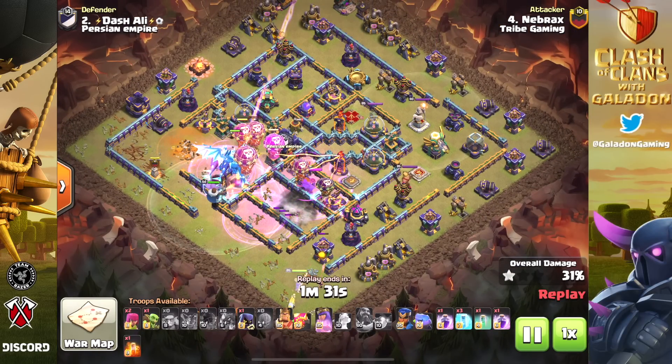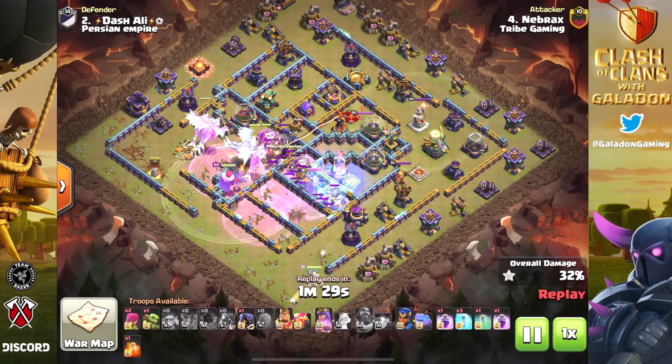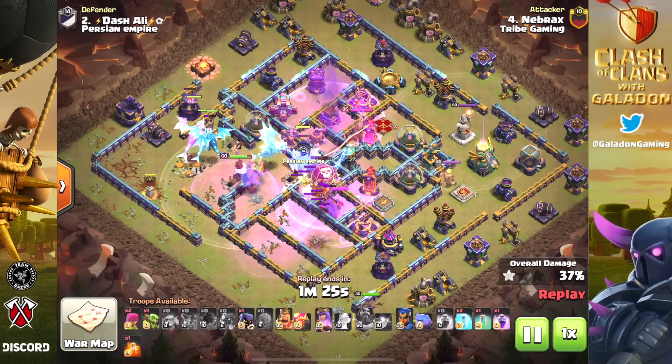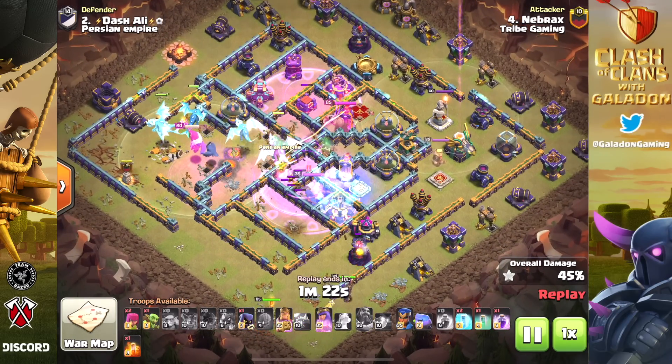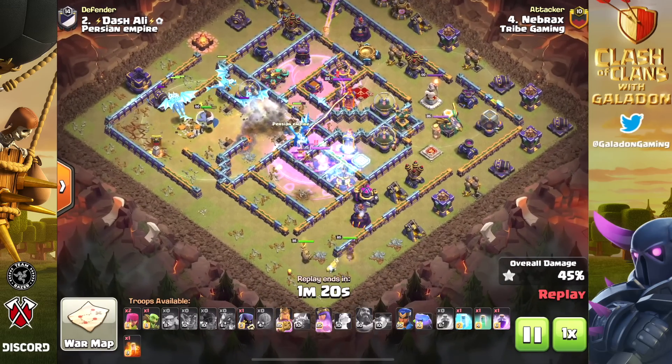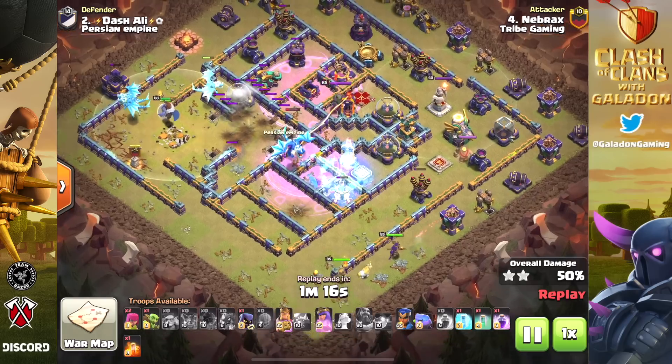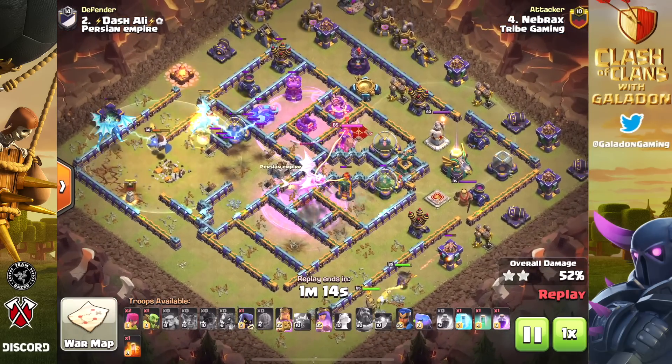It really comes down to spell timing and placement. You'll notice that a lot of these attacks use simply rage and freeze, and that is almost always going to be the case when you're using electro dragons. Nabrax brought an invis spell which he's going to use shortly.